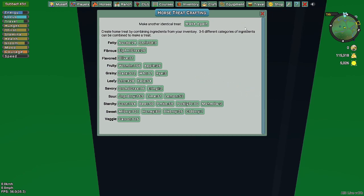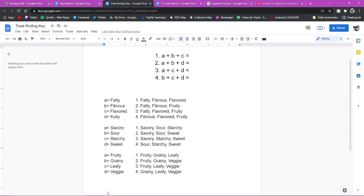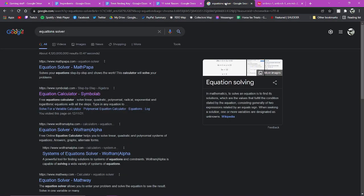Treat number one is fatty, fibrous, flavored. Treat number two is fatty, fibrous, fruity. Treat number three is fatty, flavored, fruity. And number four is fibrous, flavored, fruity. Now we have all our tester treats.